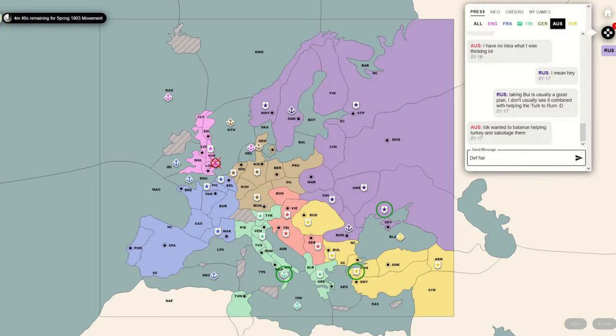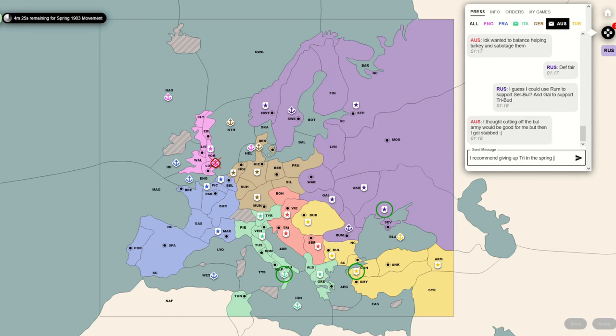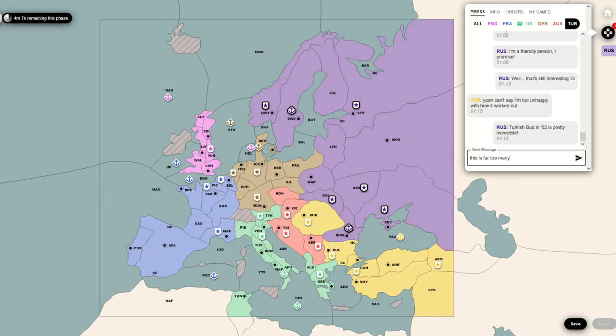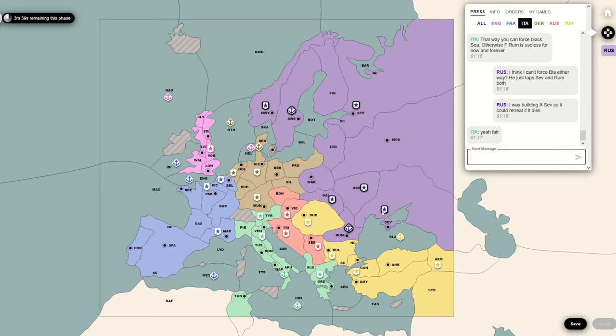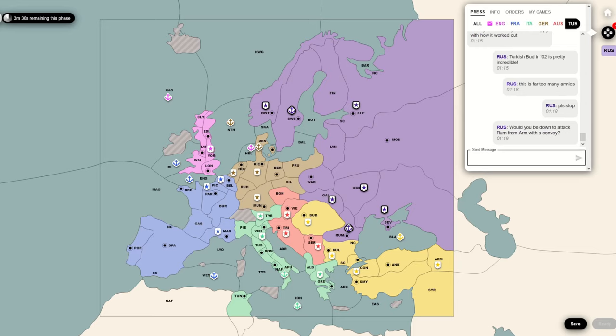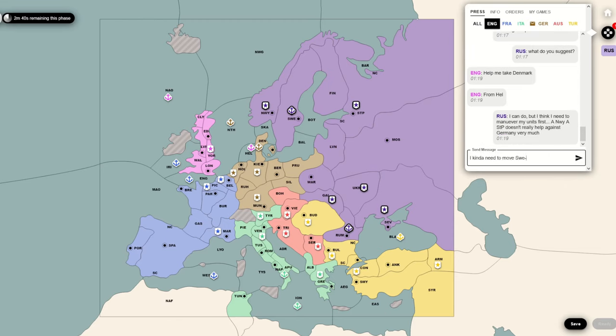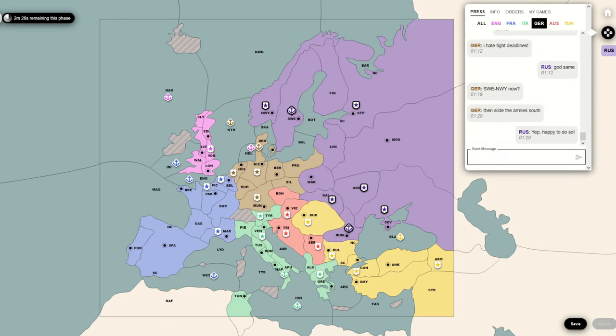Turkey just decided to take back Bulgaria instead of attacking me further, which gives me a bit of a lifeline. I managed to get a build in Sevastopol, which is huge. I was anticipating losing one in the south, gaining one in the north, and staying even. But I get to build another army. Armies form a nice defensive core around my centers. Italy was trying to convince me to build Fleet Sevastopol - I could have gone into Black Sea with that, but the problem is Bulgaria taps Romania and Armenia taps Sevastopol, and suddenly no attack into Black Sea is ever successful.